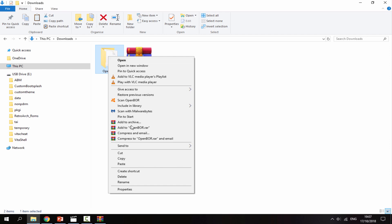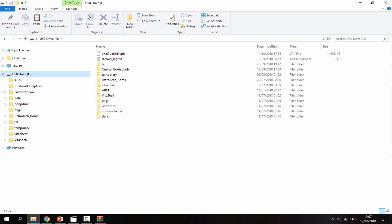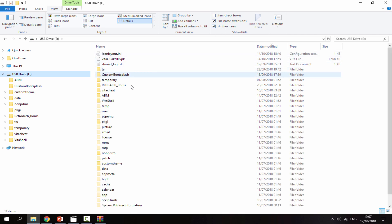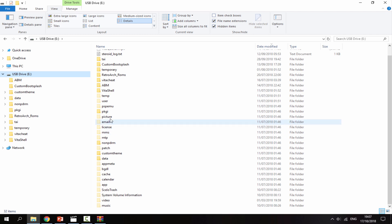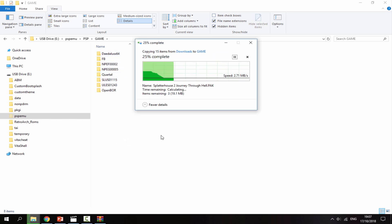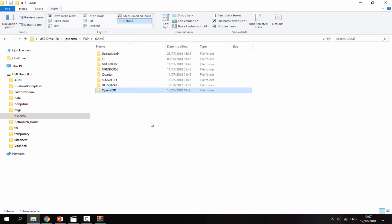Back in our downloads folder, we need to copy the OpenBored emulator over to our PS Vita. Make sure hidden items are enabled, then look for the PSP emulator folder. Go into PSP, then into Game, right-click and paste. It will copy our OpenBored folder from downloads to the PS Vita's game folder. That is it for the PC side — we can now disconnect the PS Vita.